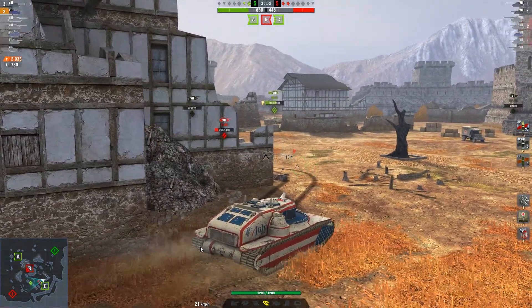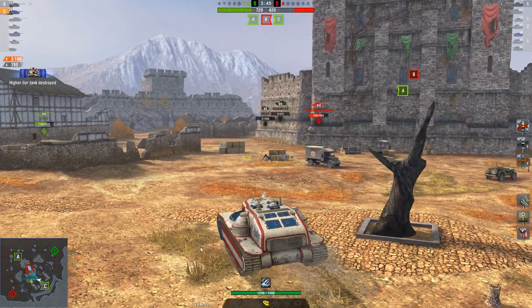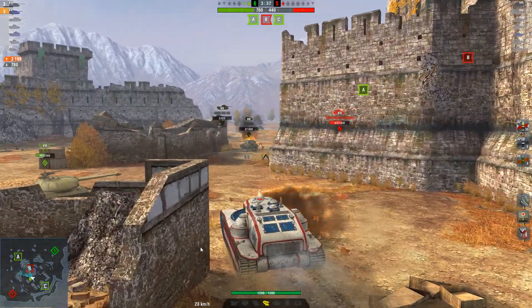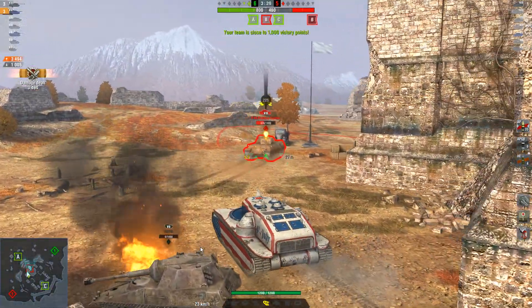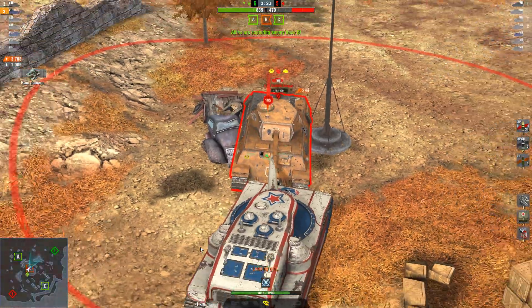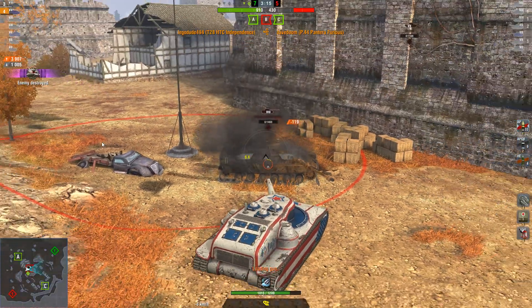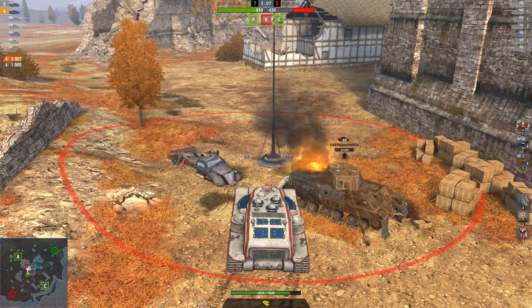It is a 2v2 situation — me and the IS-3 versus this T-44, who I managed to shotgun in the face there, versus the P-44 Pantera. It is still very possible for us to lose if this Pantera can finish off the IS-3 and get around me. However, I've got more HP, so I just charge him. He bounces off me once. The IS-3 for some reason is firing HE — not the best idea. This guy manages to pen me frontally in the driver's hatch, but he misses his next shot and I put a shot right through his side to finish him off for my 4th kill. We did manage to kill the Pantera, which was very nice.